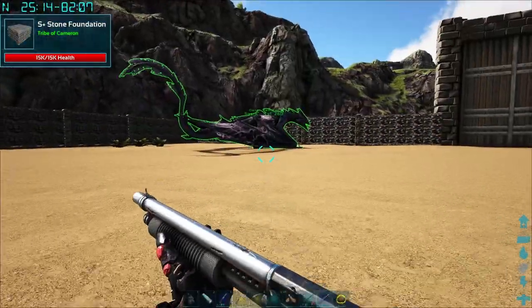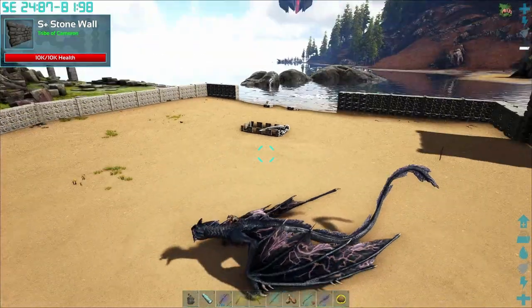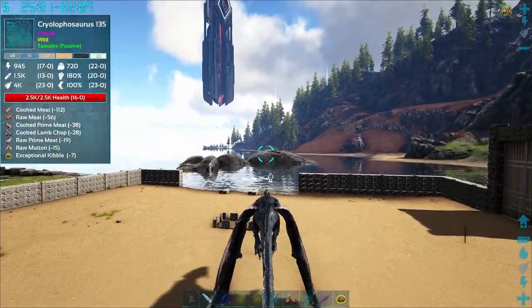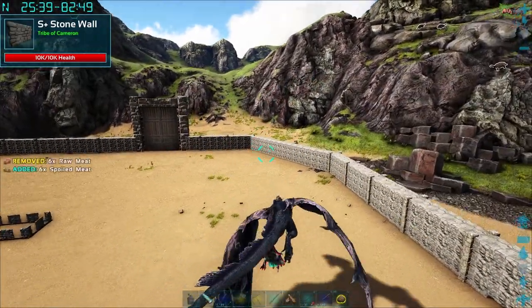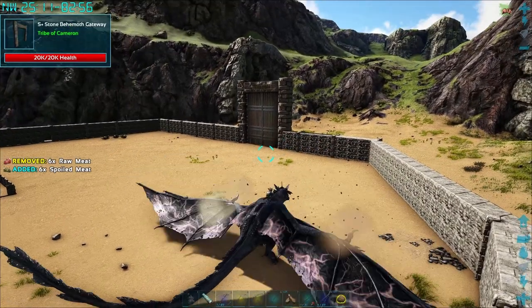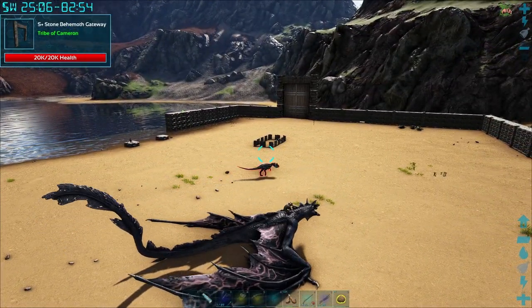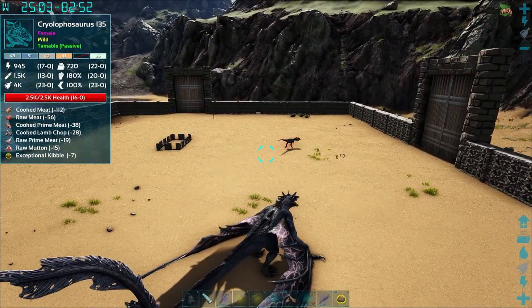So if this happens — which it most likely will, at least once — just get on your flyer, fly over, pick it up, and drop it out of the trap. The reason I like using this old base is because I basically have two walls to kind of keep it contained, but you don't necessarily need that.